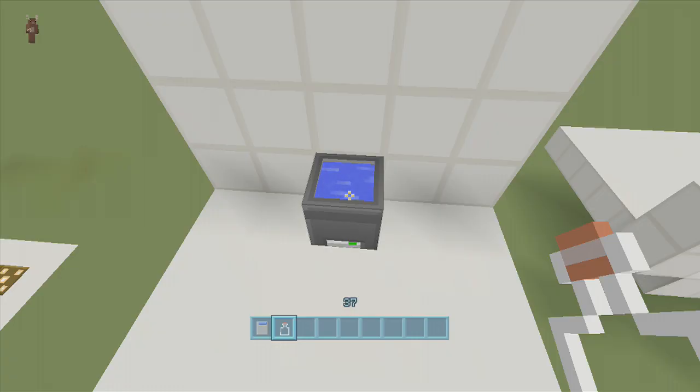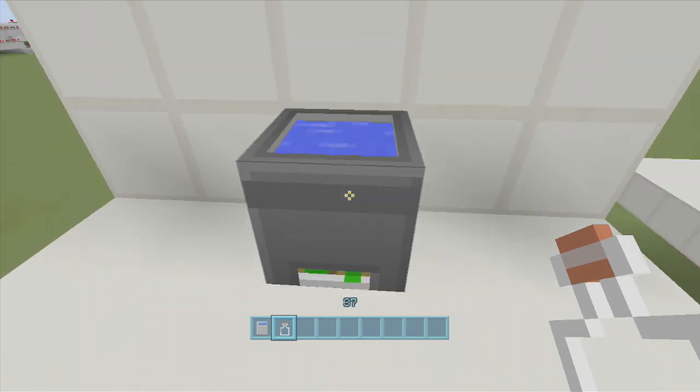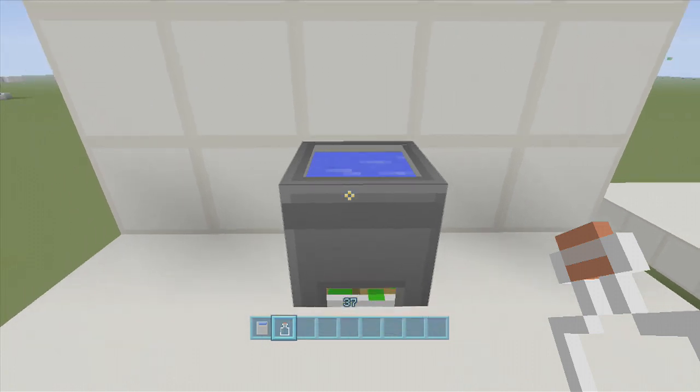Hey guys, welcome back to FedExGaming's Redstone Tutorials. In this tutorial I'll be showing you guys how to build my secret room underneath a cauldron. The one thing I love about this is that it's completely activated by the cauldron — there's no buttons, there's no levers, it's only activated by the cauldron.